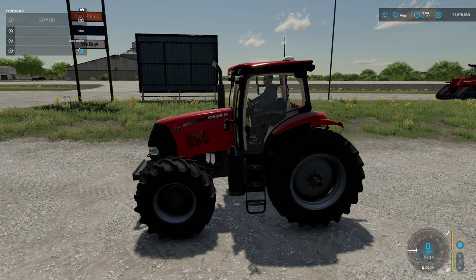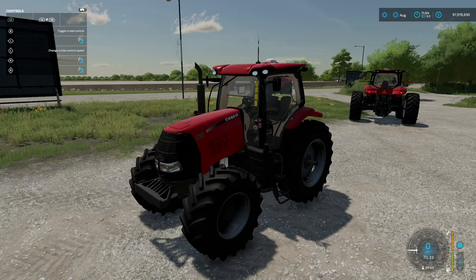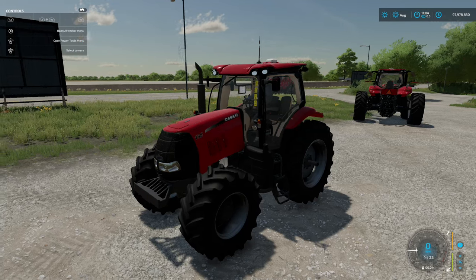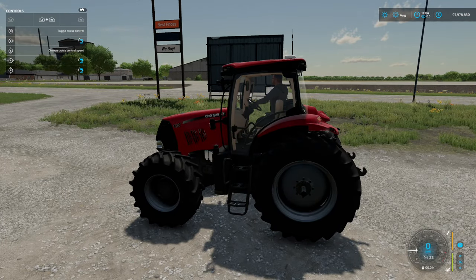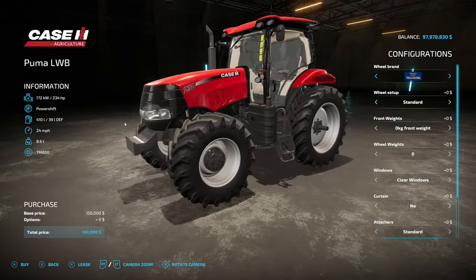Animations on the Puma short wheelbase: side door, rear window, a seat that goes forwards and backwards, you can turn the seat, raise and lower the front curtain, and raise and lower the seat — you can do it all at the same time.